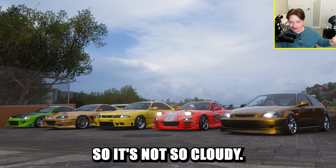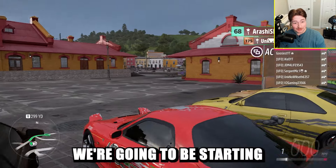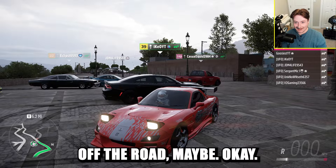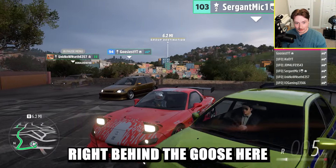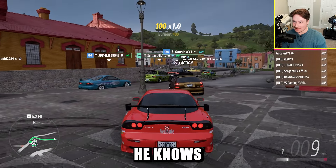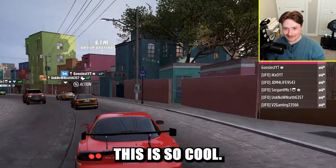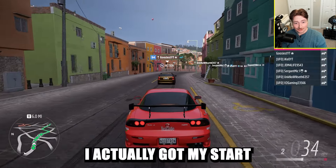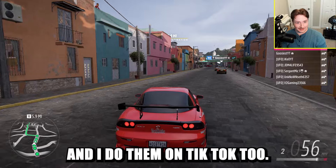We're going to change the sky so it's not so cloudy and enhance it — this is gonna be beautiful. I think we're starting to go for a cruise, so we'll see if we can run the goose off the road. I accidentally started a traffic jam. We gotta make sure we go right behind the goose because our only goal is to push him off the road. Let's go — this is so cool. I used to do this all the time on Forza Horizon 4.